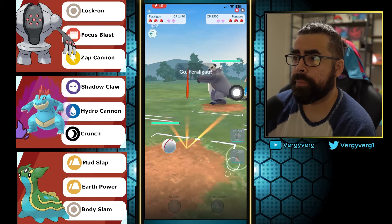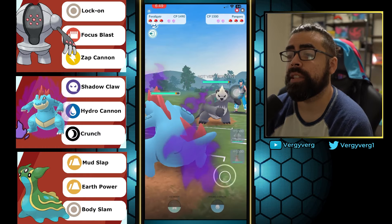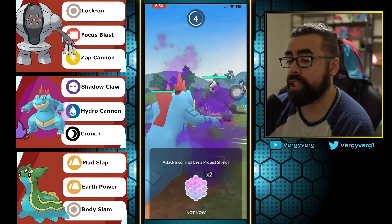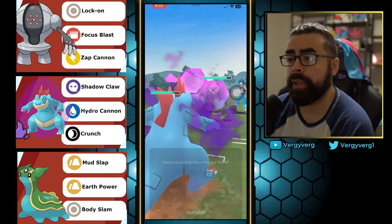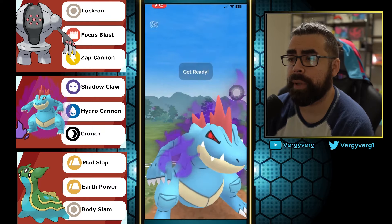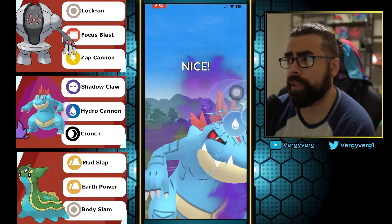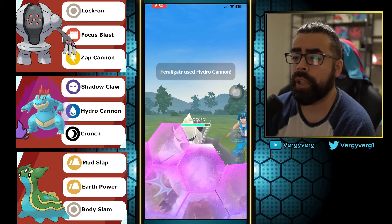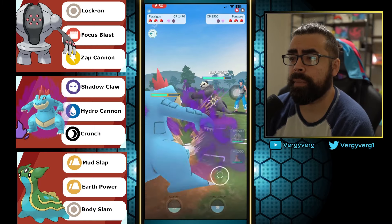Registeel against Pangoro — another buffed mon this season because it has Karate Chop, which is buffed. Now, Pangoro is actually very good against our team. We're obviously ABB weak to it. Feraligatr is throwing Shadow Claws, which are going to be resisted by the dark typing of Pangoro. The only thing to note is that both mons have very high attack stats, so they're going to be taking a lot of damage from each other.